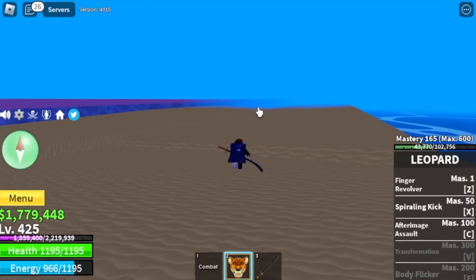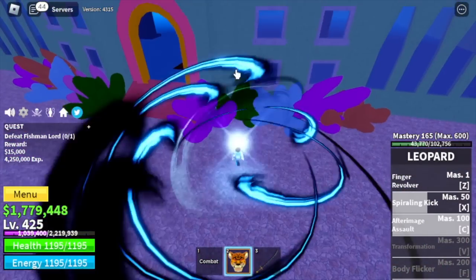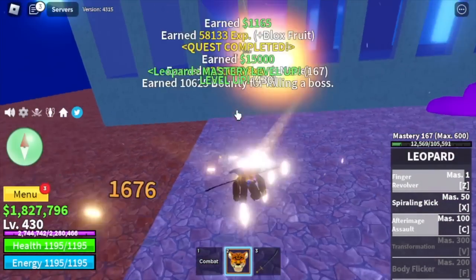Next island is the Underwater City — very easy. Fishman Lord, server hop, and Wall Strat. Just lure him to the wall and keep on defeating him.